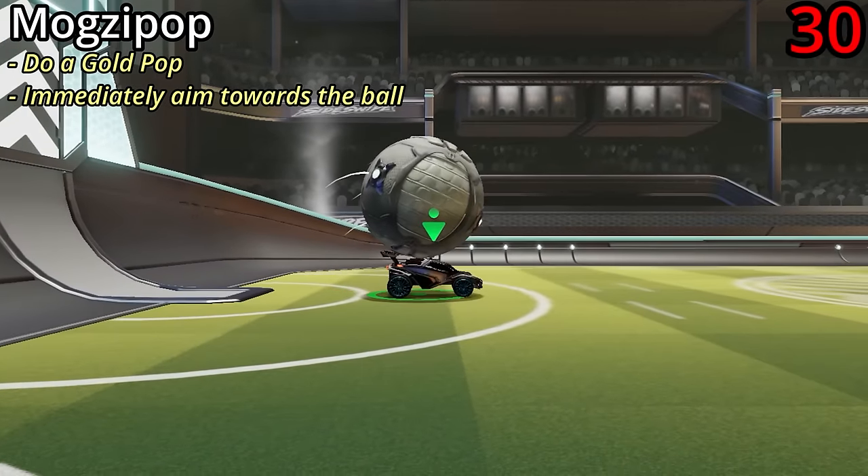If you fly at the ball facing upside down with the ball in about a certain position and then front flip to get a flip reset, this is known as a white shot. If you're closer to the ball you'll get a soft hit, and if you're further, you'll get a harder hit. This is super useful for chaining multiple hits together and it's one of my favourite mechanics in the game.